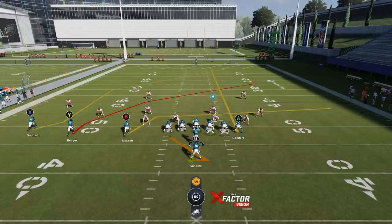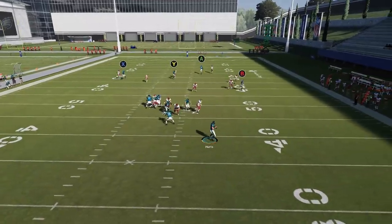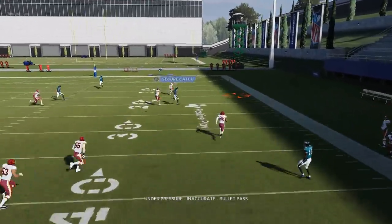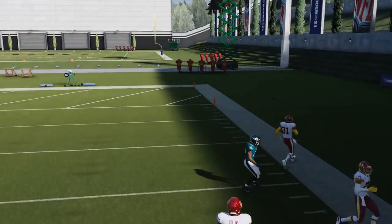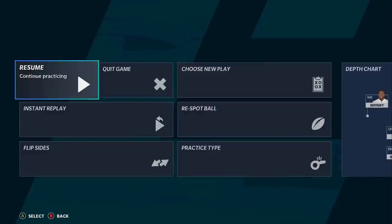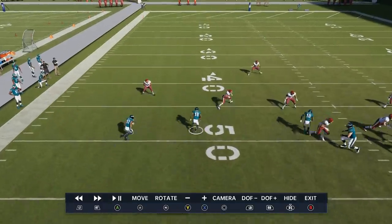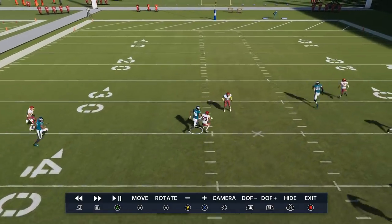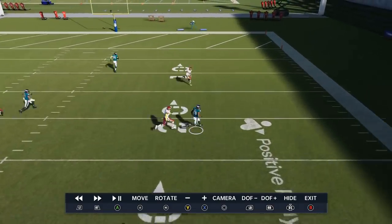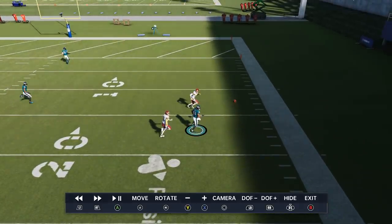Nine times out of ten the user is going to follow the B route anyway, so it's good to keep him in the box. The route I'm really looking for as I get an immediate overthrow on the first play is the Y route. Let's go to the replay — even though I didn't catch it, this particular route, if you throw it accurately starting at the 50, it's definitely going at least 35 yards.